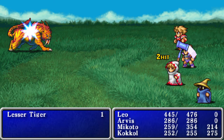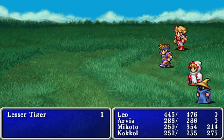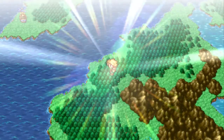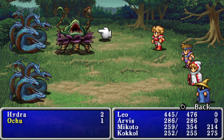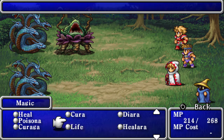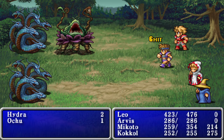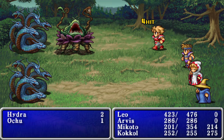Lesser tiger — that's kind of a mean way to put it. He looks like a very fine specimen, he or she. They gave me an X potion — why would I be unhappy with that? If I remember correctly the hydras are weak to lightning, so that should help take them out.